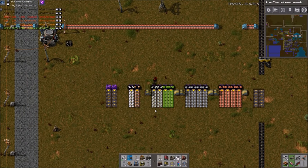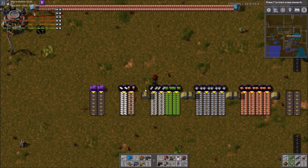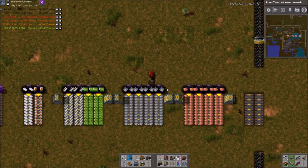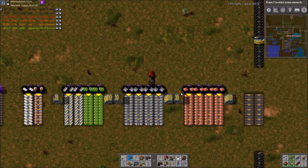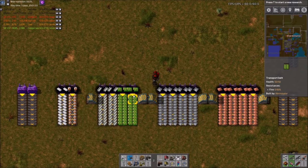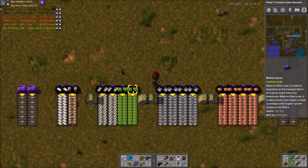I just wanted to go over some different strategies here. You could arrange this however you want; however, I would advise keeping iron together in four adjacent belts, same with copper. Any similar resources are usually best to keep right next to each other.